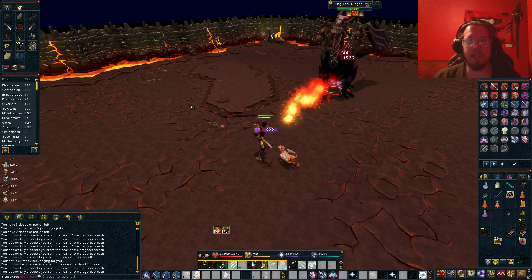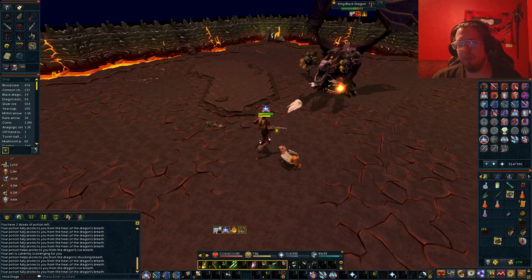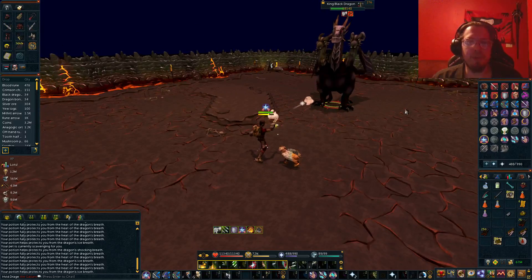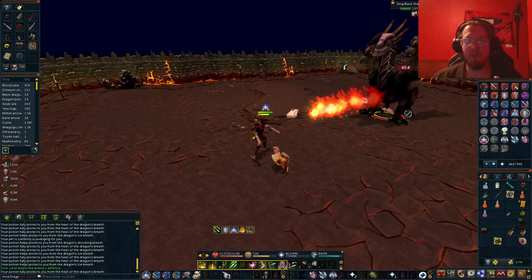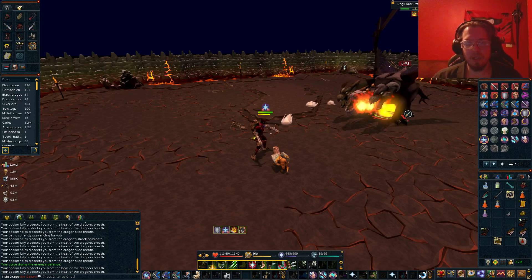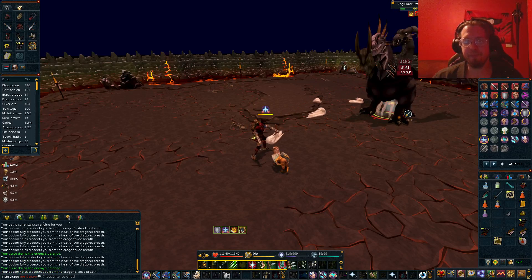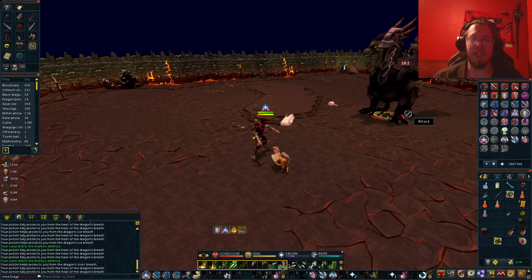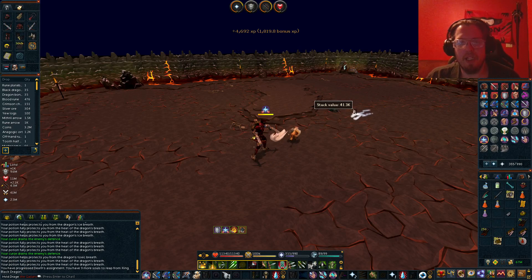If you want to use prayer against him, you can — it'll make the fights go a little bit faster. But if you use range against him, it's a boss so they don't really have a direct weakness. You would want to use range because the most common attack is a Mage attack, and unless you're really close, he also has a melee attack.